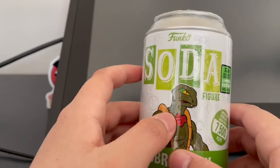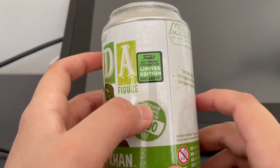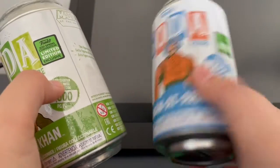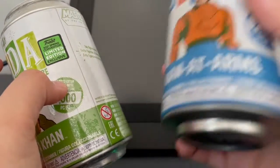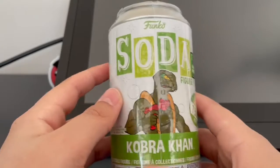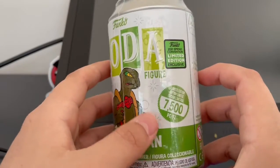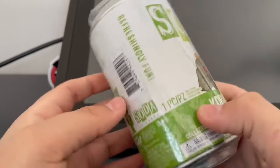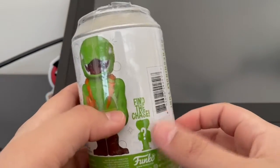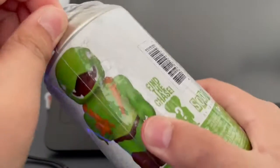Here's the Kobra Khan Soda figure - pretty cool. I forgot to say on the last one, there's the con sticker that is on the plastic, so I put it on the can. I like the color scheme with the green and light green. Concept art, 7,500 pieces, refreshingly fun. Here's the regular figure, Masters of the Universe. I don't know what the chase is, but let's open this up.